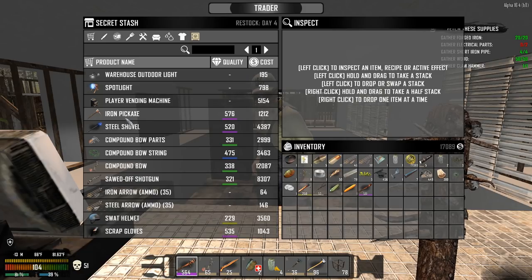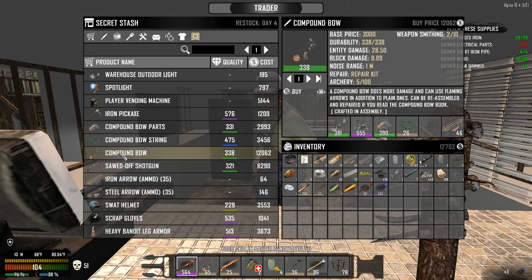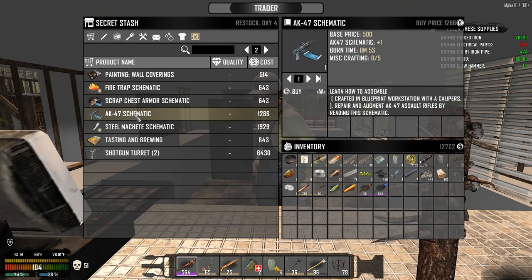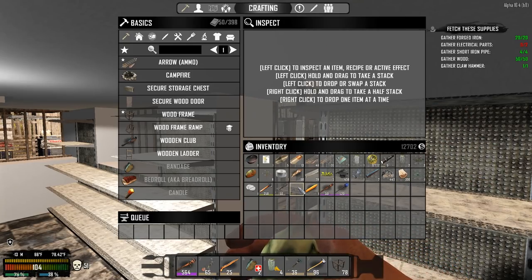The iron pickaxe at purple quality will help me break stuff quicker but not get more stuff back, so I won't buy that. The steel shovel's pretty good, it'll help me get clay and sand faster — I don't really see any reason not to buy it. The compound bow is 12,000 which would break me and it's not worth it. I'll trust I'll find an AK schematic somewhere.